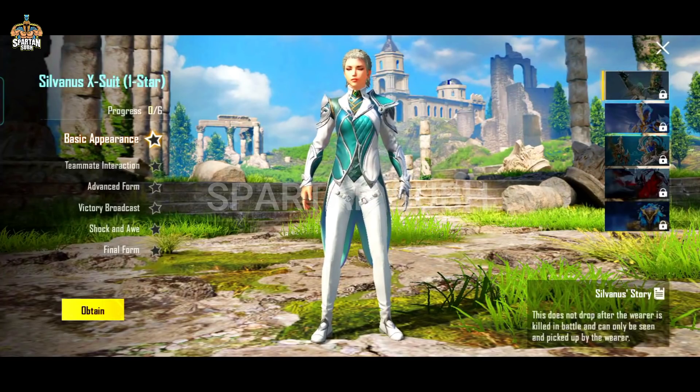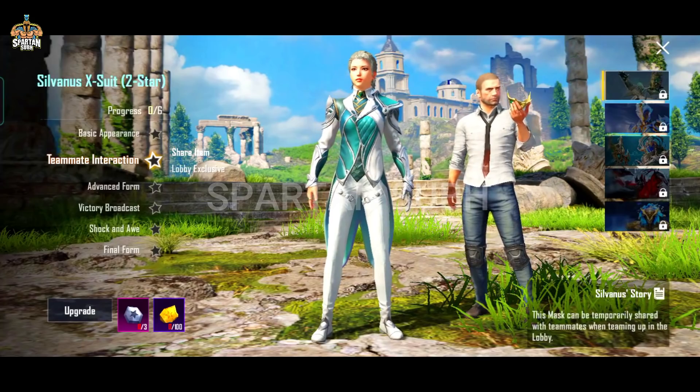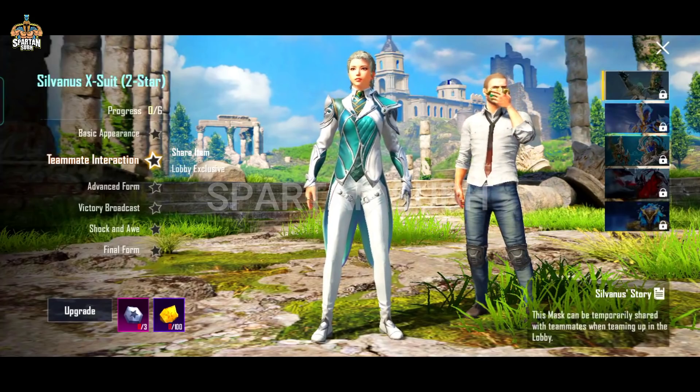Here you can see the Silverness X-suit, one star. This is the normal X-suit — the level 1 variant, which is normal. In level 2, you can see the teammate interaction, which marks on your teammate.